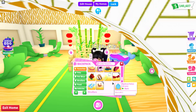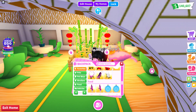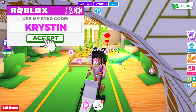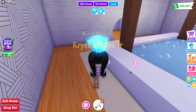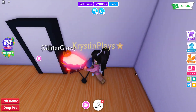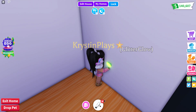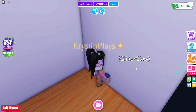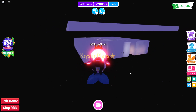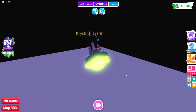Let's choose a stroller — I feel like none of these are ideal, so let's just go with the default one. I don't even know where the best place is going to be to actually glitch through. Let's see if we can make it through any of these doors. Oh my gosh — we actually made it!